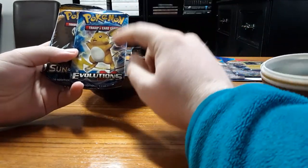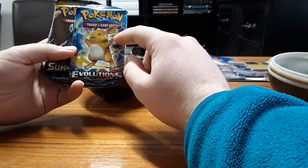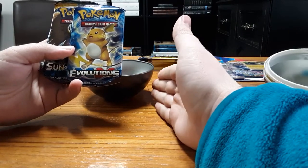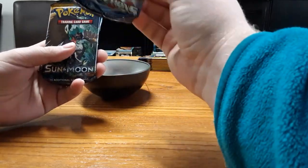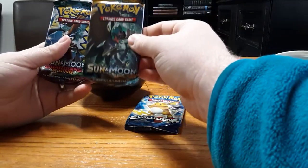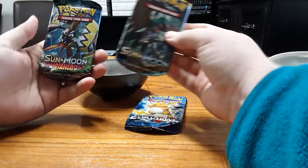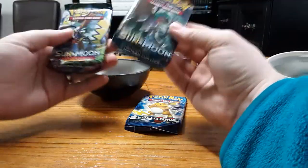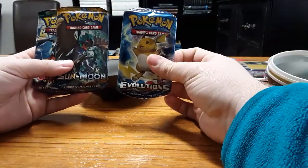We got an Evolutions pack — this is an XY set, not even the previous generation but the one before that, so we might see EX cards in here. There's also a base set Sun and Moon pack, which will have GX cards, and a Sun and Moon Guardians Rising pack. So we have some GX possibilities and some EX possibilities.